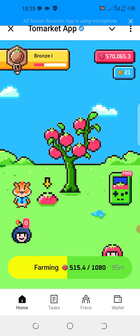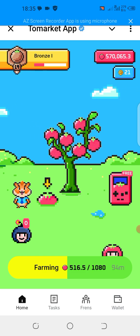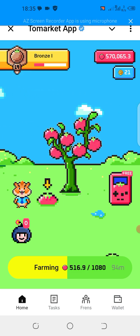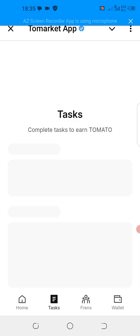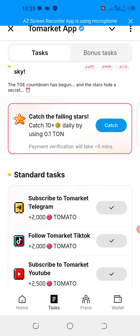By using their free spin — yes, this is a new feature that was just added recently. So you have to maximize this new feature so that you can increase your mining rates before that listing date. Also you have to do all their tasks. Come to this task section and make sure you complete all the tasks that are in this task section.